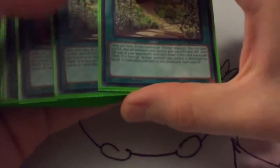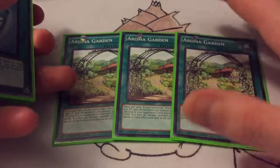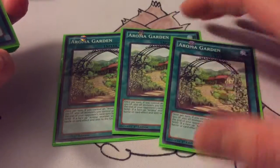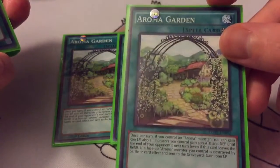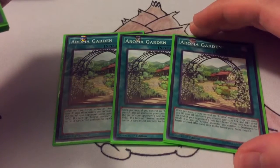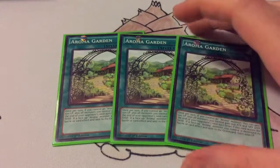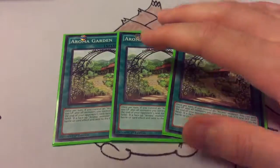On to the spells — running triple Aroma Garden. Pretty much any Aroma deck you're going to run triple Aroma Garden. The field card is really awesome. As long as you control an Aroma, you can gain 500 life points, then all your monsters gain 500 attack and defense, which is pretty cool. And if one of your Aromas has died, then you gain an additional 1,000. Also what's cool about this card is even if it leaves the field, you'll still gain the boost until your turn again, because it lasts until the end of your opponent's turn.